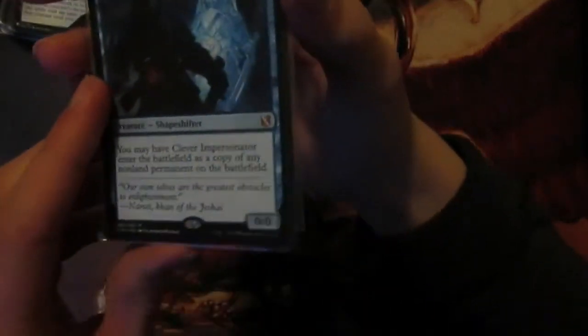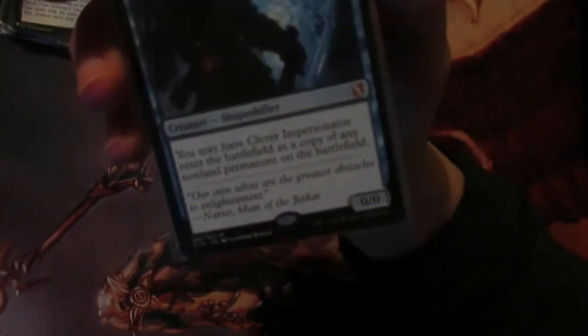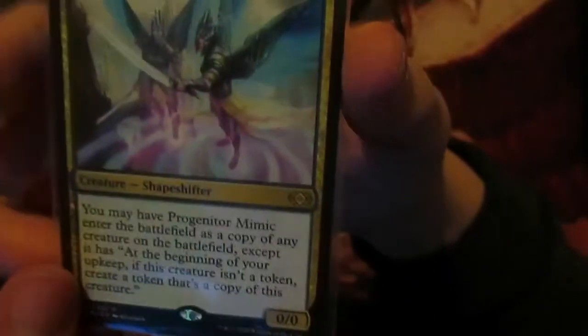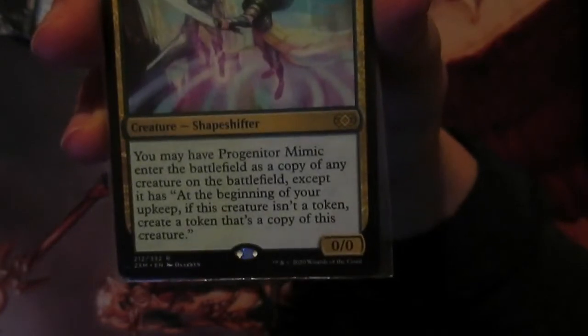Next we have two copy effects, the first being Clever Impersonator. These are very good because you can flick them and choose to copy something else. However, with Clever Impersonator if you don't choose a creature it will no longer be a creature, so just be careful with that one. Progenitor Mimic is exactly the same but it can copy creatures, and then during your upkeep you keep on getting a copy of that creature.